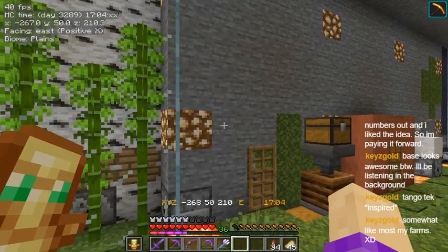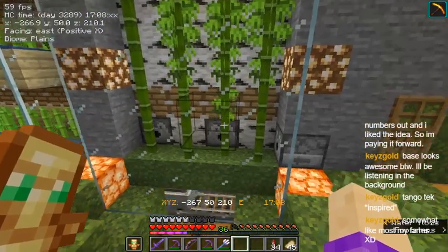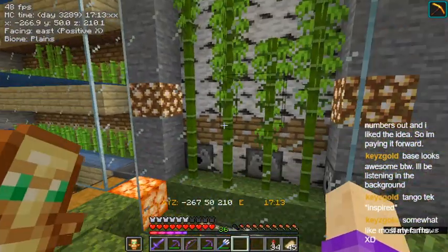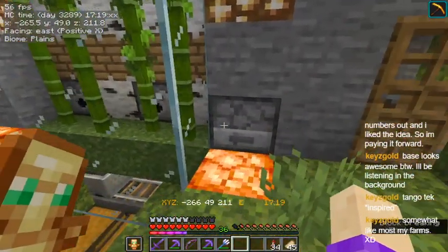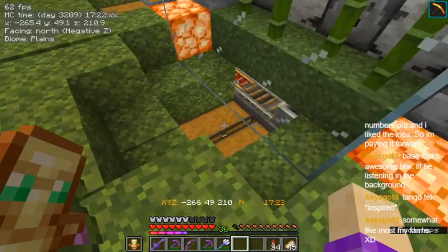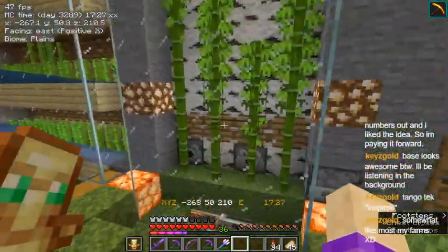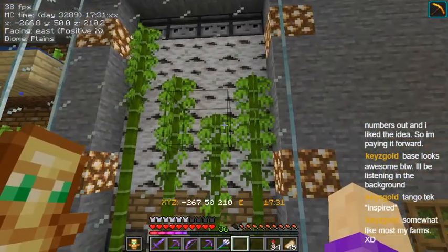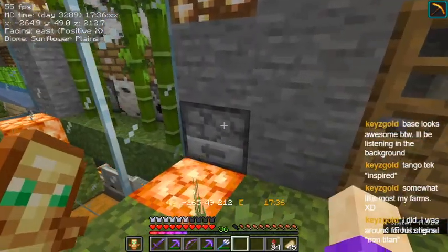Did you see his latest Hermitcraft iron farm? Holy crap, that thing is insane. Tango is really good for farms and stuff like that. For my bamboo farm though - I mean, I've got tons of bamboo right now and don't need more. But in the early days when I first built it, I was desperate for bamboo and waiting for it to grow wasn't quite fast enough for my needs at the time. So I set up these dispensers to dispense bone meal.